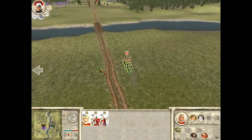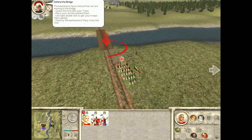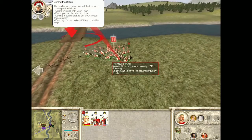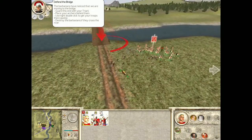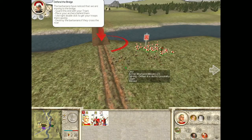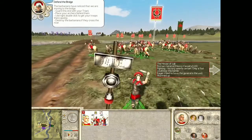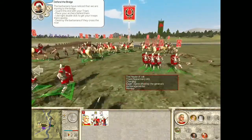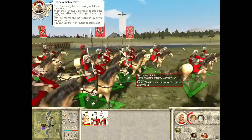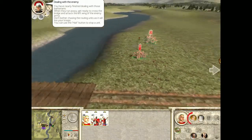How about we just go in and slaughter these guys? Archers — guard this end with your triarii, place your archers behind them. Use right double-click to get your troops there quickly. So we want to protect the bridge from the barbarian hordes. Did you kill these guys already? These archers do not have very awesome pants at all. Also, why are none of the barbarians wearing shirts or shoes? You gotta smarten up, guys.